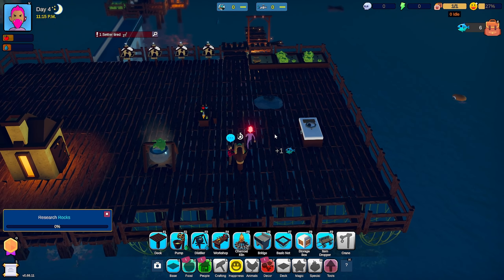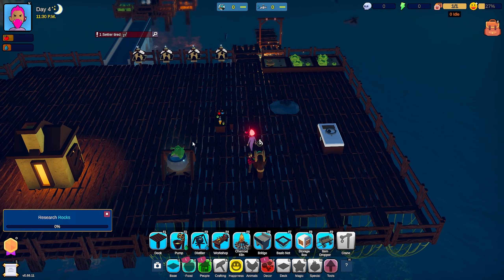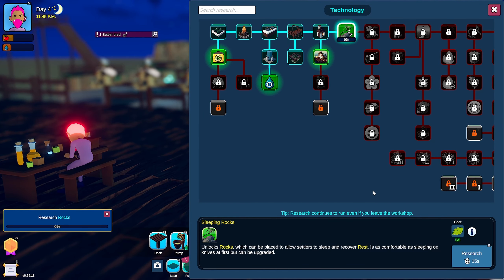Oh, lost it for a sec. About to crash? Research rocks — that's actually the thing that lets them sleep. So we'll research that, it'll take a few seconds. Wood, give me the charcoal. Seeds. Come on, give me some more steel. It gave me one — I need three more. Three more and I can get ourselves the chickens. I can't wait.